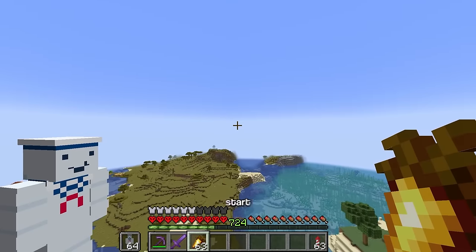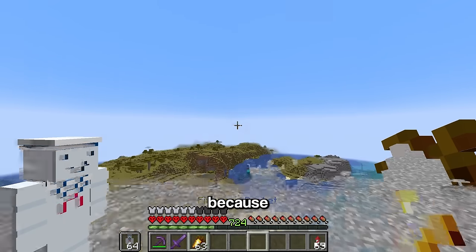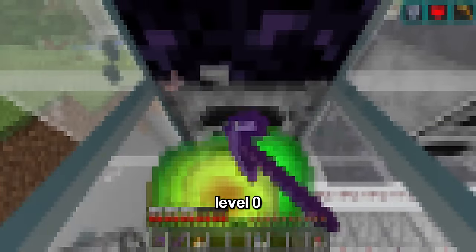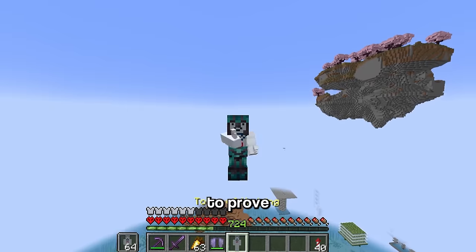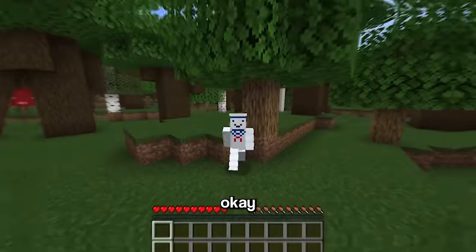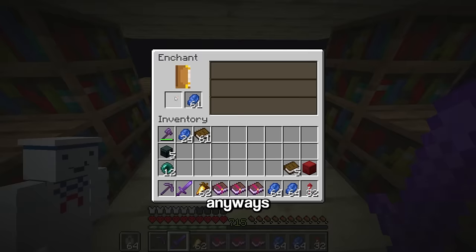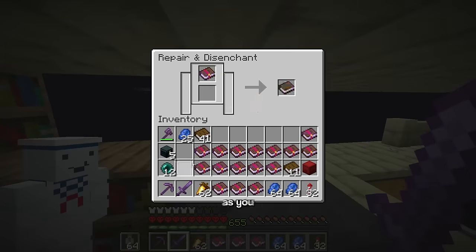Back in Java Edition, it's time for the craziest farm yet: the fastest XP farm to ever exist, capable of getting you from level zero to one thousand in less than five minutes. To prove this, I got rid of all my levels by dying and then spending them on random enchantments, which took a very long time. Now to start building the farm, which requires collecting one hundred thousand cactus.